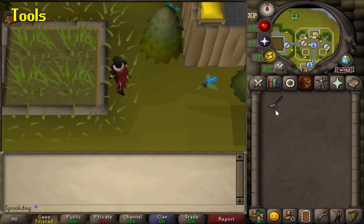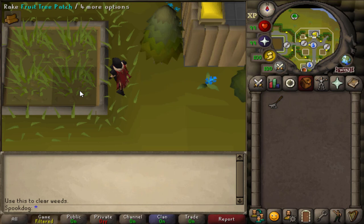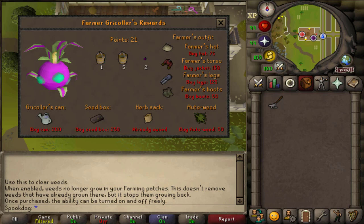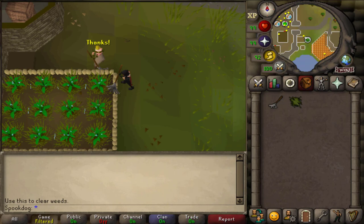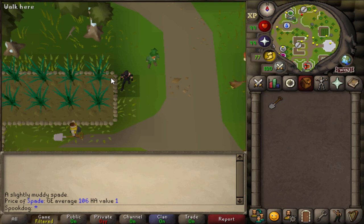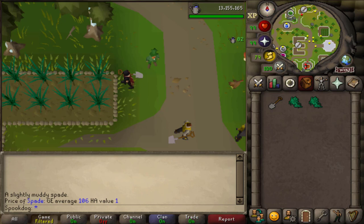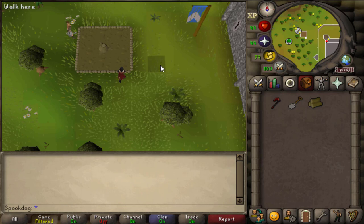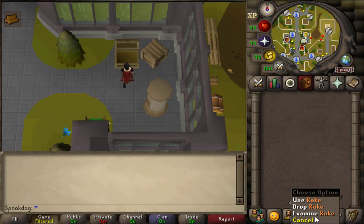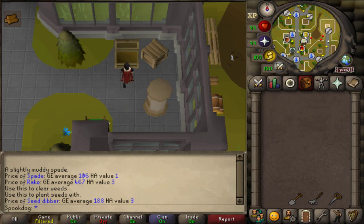Next thing you need to know is about the tools. A rake is for raking weeds so that you can plant stuff. After level 34 and 100% Hosidius favor, you can do Tithe Farm for auto-weed, which makes it so that weeds never grow back once you've raked them in a patch - except for the Miscellania patches because you use those to get favor up. The seed dibber is for planting the seeds. A spade is for clearing patches when you have a dead plant or a fully grown one and want to harvest it, or to plant trees. It's also used for removing plant roots in trees and fruit trees, and you can even use it to clear a growing patch if you want to plant something else there. Those three are the ones you will always take on farm runs, unless you have auto-weed, then you don't need a rake unless you have patches you haven't raked yet.